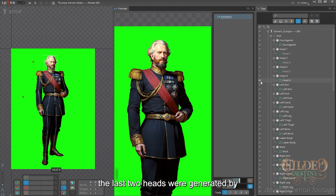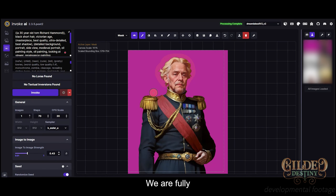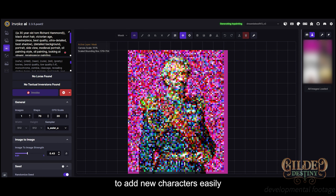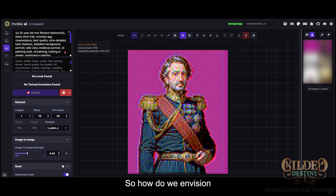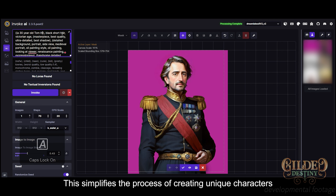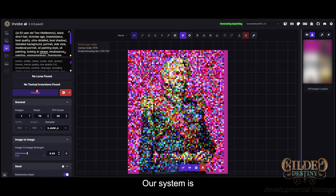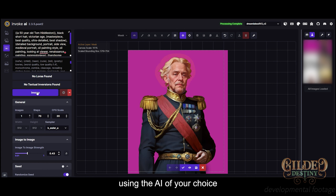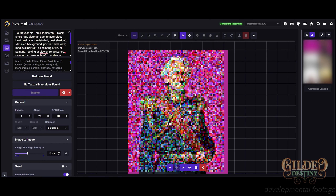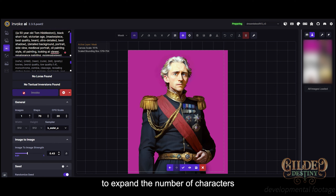As shown in the footage, the last two heads were generated by artificial intelligence, which we will discuss next. We are fully aware of the importance of allowing players to add new characters easily, and it's a top priority for us. So how do we envision enabling players to quickly add new characters? First, you have the option to reuse outfits and backgrounds from standard portraits, meaning you only need to provide a different head. Secondly, we leverage the power of AI. Our system is designed to allow you to generate a head using the AI of your choice and incorporate it into our game. This AI-driven approach provides a convenient and efficient way for players to expand the number of characters within Gilded Destiny.